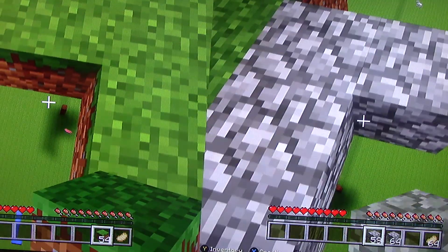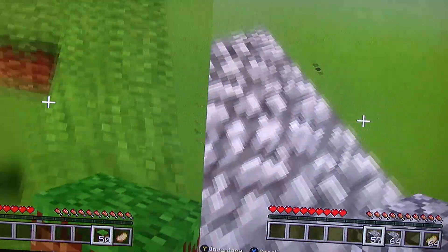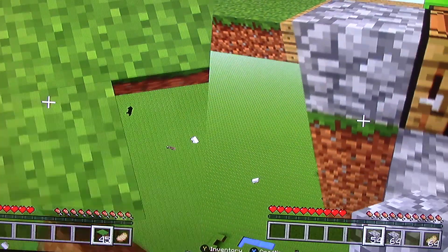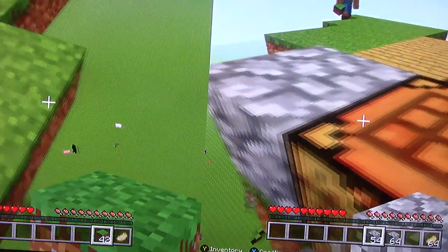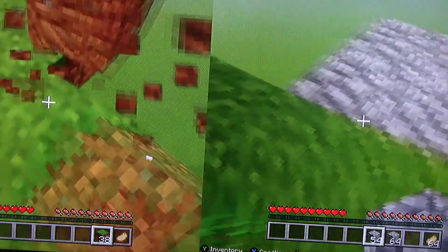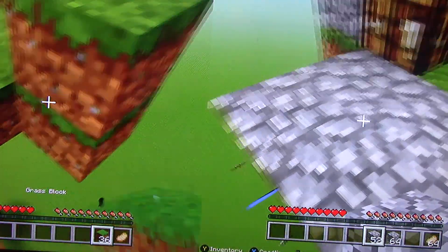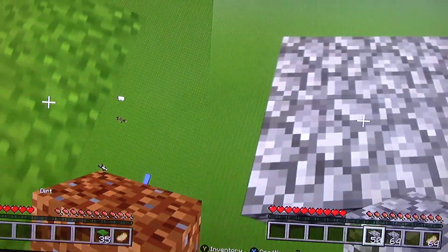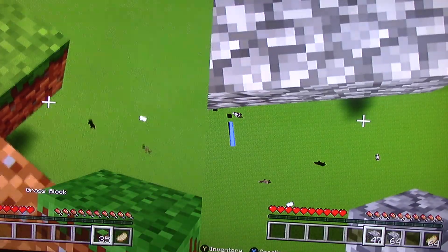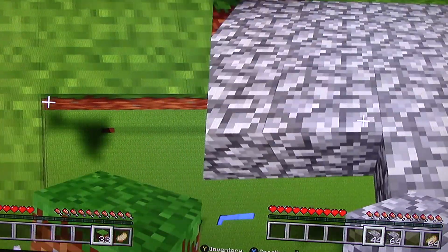I'm doing this, guys, so animals will spawn, and then I'll put fences around it eventually. Is that a plan, Cory? Yeah, you can do that. I don't have... this is gonna be hard to build. We don't have any tools. We should make a tool chest. After this episode, we're making a tool chest. After this five-minute episode — since the last episode was also five minutes — this is part two.